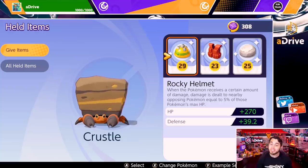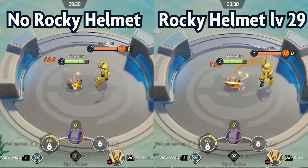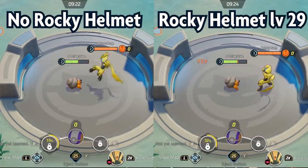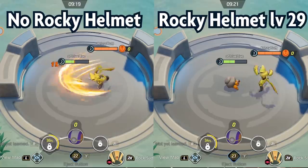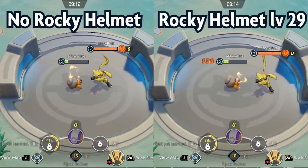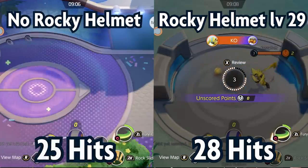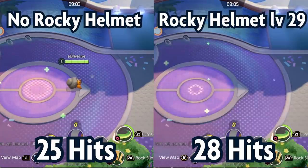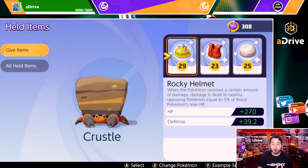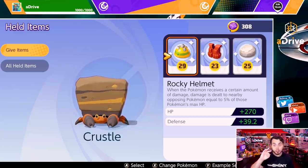The next item is the Rocky Helmet. Let's look at all the data. I compared zero items versus a level 29 Rocky Helmet, and I get a massive HP buff and defense buff. A Zeraora attacked me, and we wanted to see how many hits it would take at the same level to knock me out. Without the Rocky Helmet it took 25 hits, and with the Rocky Helmet it took 28 hits. So spending all that money and getting my Rocky Helmet up to level 29 only made a difference of three hits from the Zeraora.